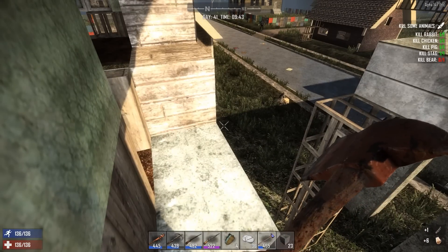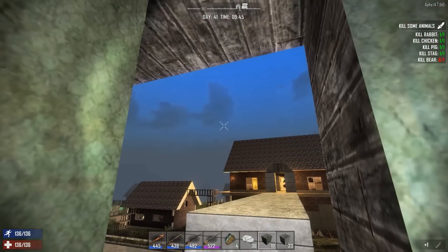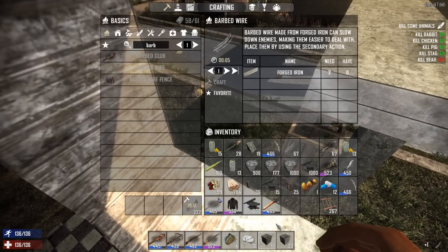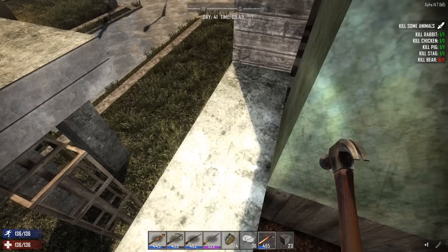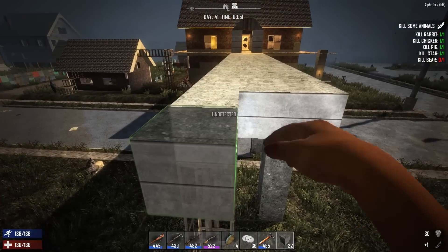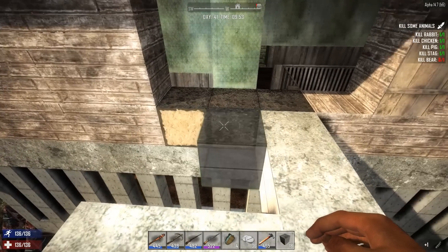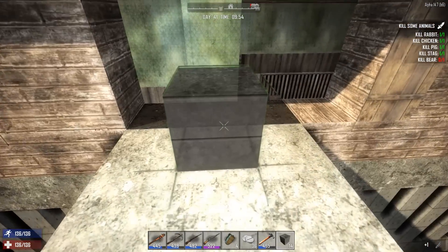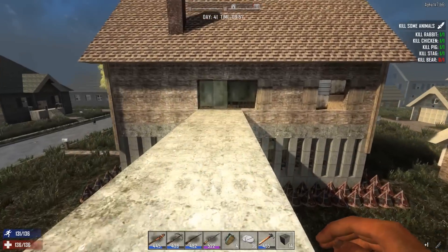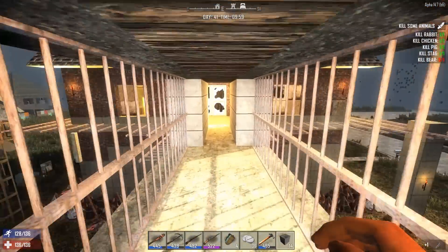Looking good. Now we need concrete. By the way, turning off the forges and campfires — that was a great idea. One of you guys told me that in the comments. I knew turning them off would help, but I didn't know it helped this much. It just completely stopped the hordes. That's a good idea to do in the future if I need to. Now with these things not being dry they probably don't have the best strength, but it's good enough for now. And there we go — that's the walkway.